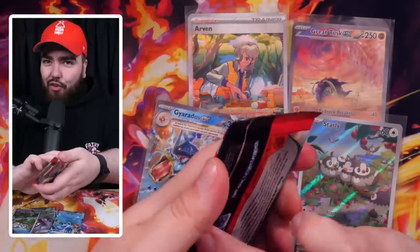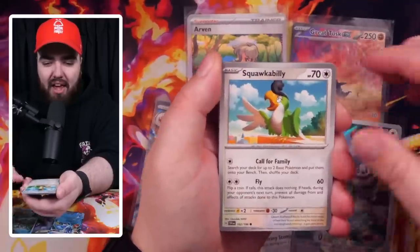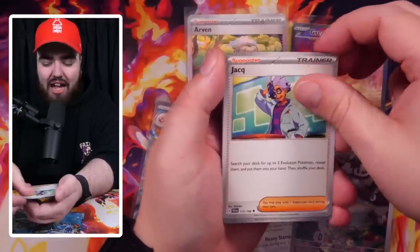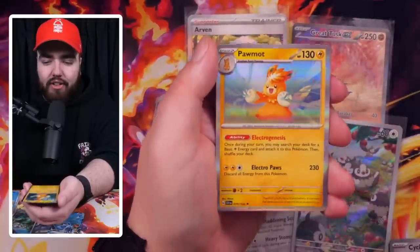This binder is going to look so good, man. There's like 400 cards in the entire set including reverse holos, so it's a big, big set. I'm trying to complete it but I'll do my best. Next pack: Mankey, Squawkabilly, Capsa Kid, Alomaloma, Youngster, Blissey, Jack, Cyclizar, Cyclizar Reverse Holo, Buizel Reverse Holo, and a Pormot Holo. Very nice.